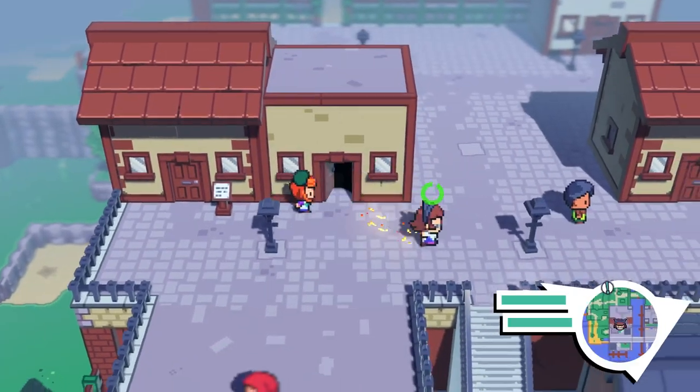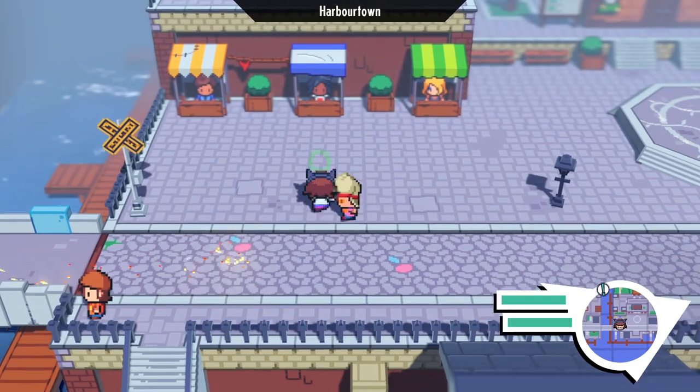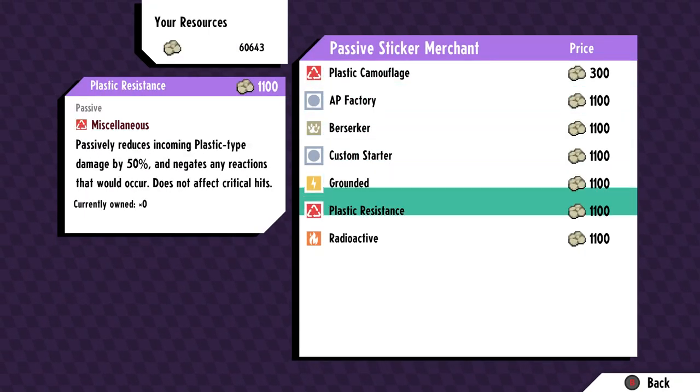To make it more powerful, you can pick up Custom Starter, Pre-Emptive Strike, and AP Starter. All skills can randomly be bought at the stalls. This way your enemy won't even be able to act and you get a backup plan.